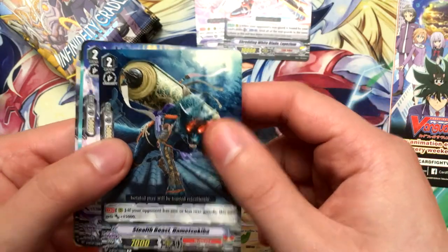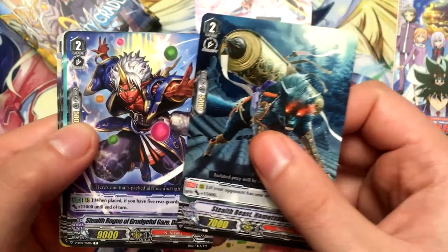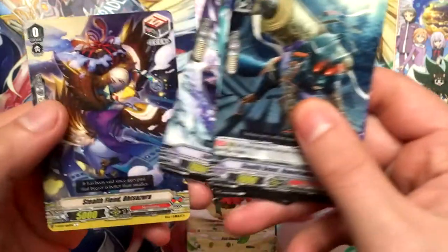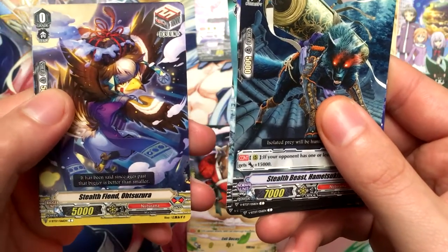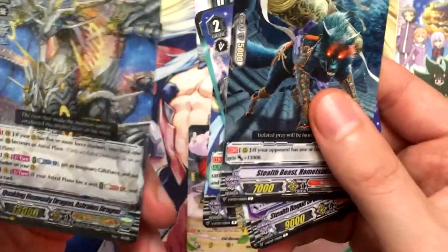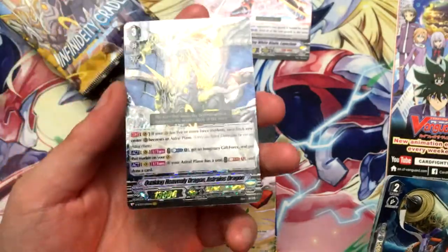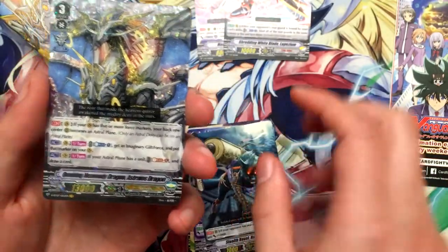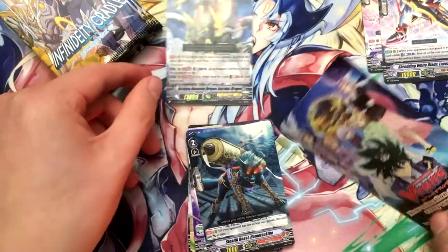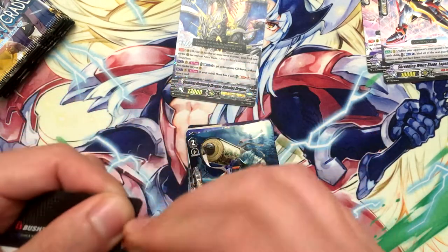Stealth Beast Hemetsukiba, Stealth Rogue of Grudgeful Gaze Daimaru, Fighting Referee, Stealth Fiend Yukioji, Stealth Fiend Otsuzura, Saturn of Opportunity. And our Vanguard Rare is the Quaking Heavenly Dragon, Astreos Dragon — which is pretty cool. First Vanguard Rare — actually the first high quality rarity we get is the Vanguard Rare, which is pretty cool. I hear there's only one VR in this booster box, so we got the VR out of the way.